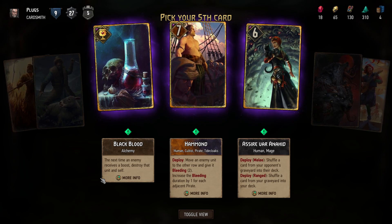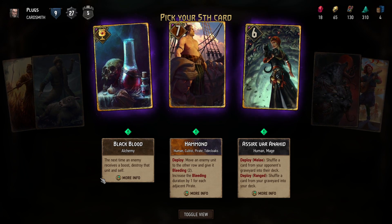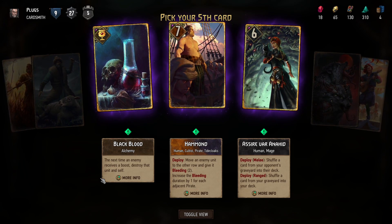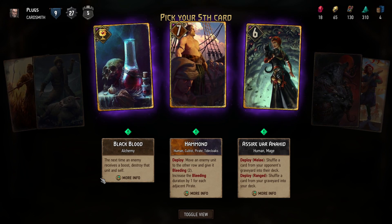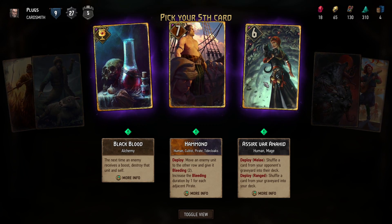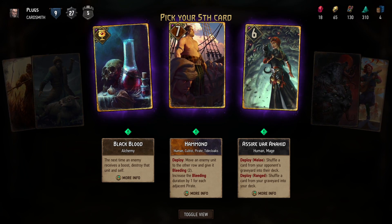Black Blood is simpler: the next time an enemy receives a boost, destroy that unit. It doesn't really matter which one I take — I like this one because it's a bit random. I don't think it's really helpful, but you could play your own card twice.